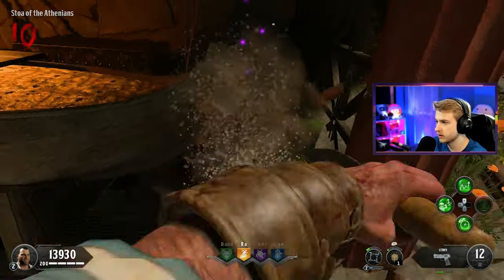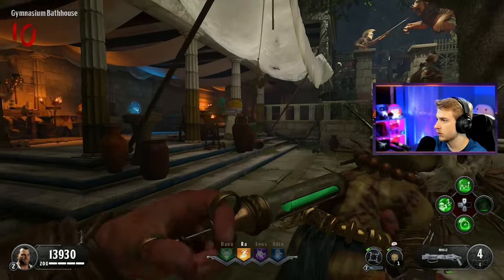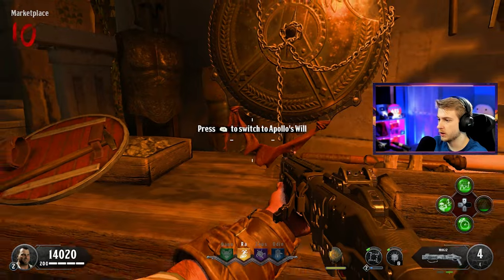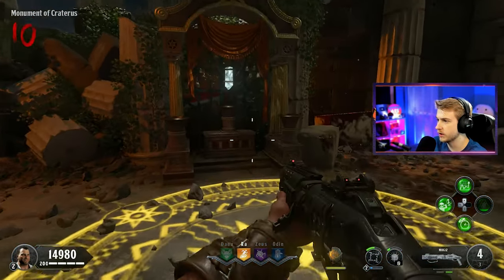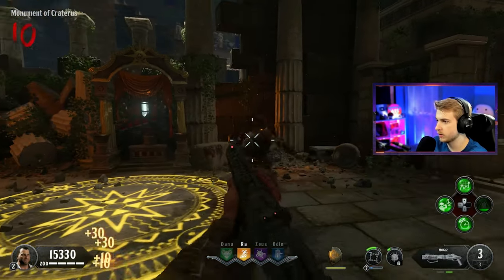There's a hand thing here, we'll grab that. Where's the market? It's right here. These are Homunculus - distract them. Let's build this, and we have our shield! We can use this now. I feel like I should wait until I have my special weapon.